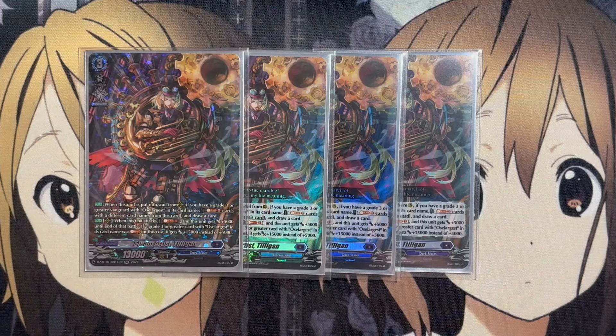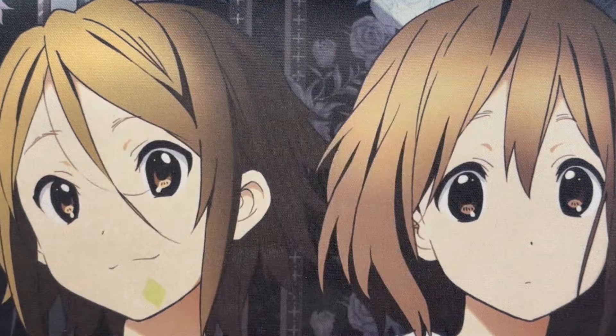When this unit is put into the soul from Rear Guard, if you have a Grade 3 or greater Vanguard with Ocelargest in its card name, Soul Blast 2 cards with different card names from this card and draw a card — just more buildup for your soul. And on Rear Guard, when the unit attacks, you can Soul Blast 1 and this unit gets plus 5,000 until end of battle. If a Grade 3 with Ocelargest in its card name was Soul Blasted, it gets plus 15,000 instead of plus 5,000, adding more pressure with that setup on top of your other cards.